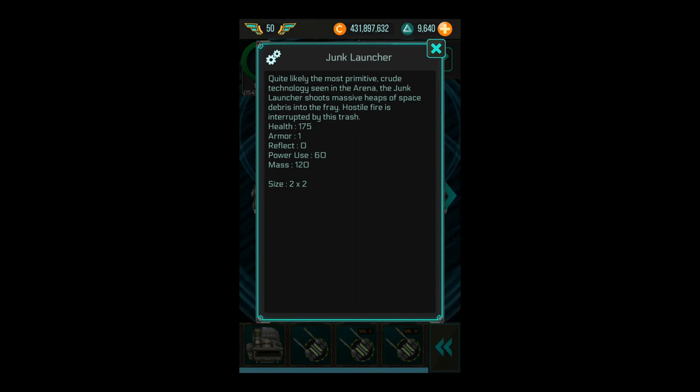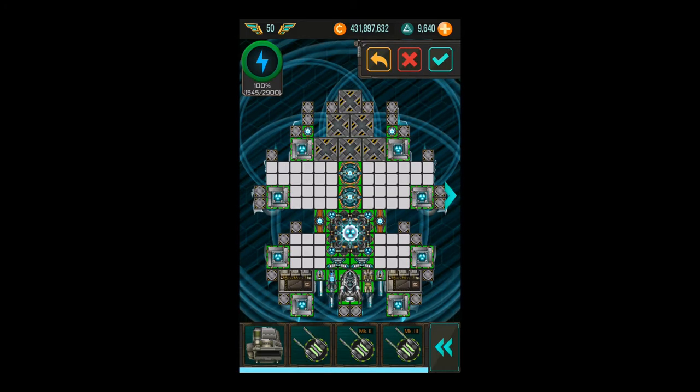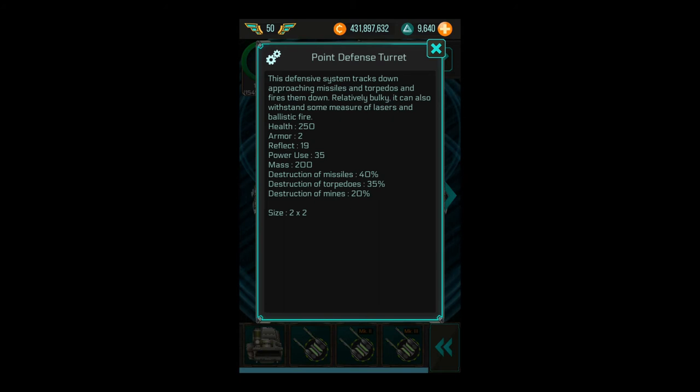Don't use the junk launcher — it's useless. This item really sucks; it won't stop many missiles or ballistics. The point defense is a much better item and makes sense. You might also consider whether to use MK1 or MK2: the MK1 has a mass of just 200, while the MK2 has a mass of 499, which will reduce your speed similar to armor. The MK2 is mainly better against missiles, but most guys use warheads or torpedoes. Missiles aren't really a problem because of your shields already, so please prefer the MK1 over the MK2.